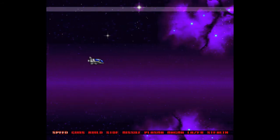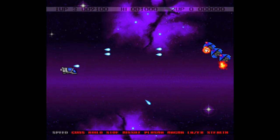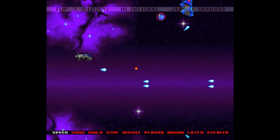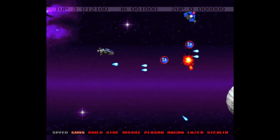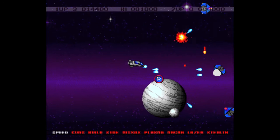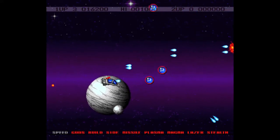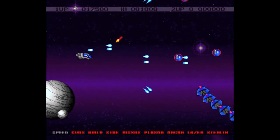The weapon upgrade system works similarly to Nemesis or Gradius — basically every now and then you come across these power-ups. There are those circular things with the P in them. The more power-ups you get, the different weapon you can choose. At the bottom there you can see all the different types of weapons available. Every time you pick a power-up, the next one along will light up, and you can press the space bar to get that power-up.